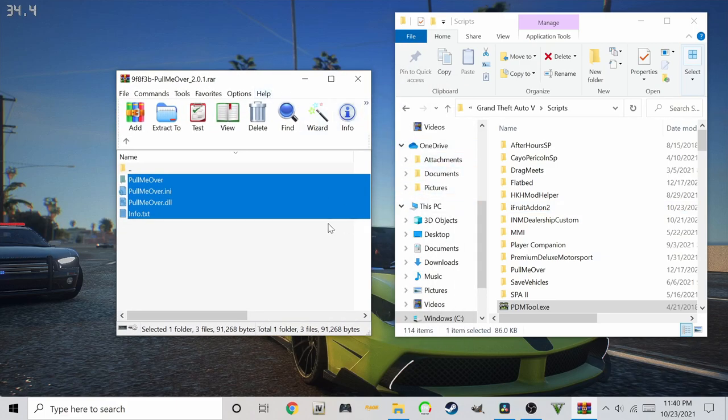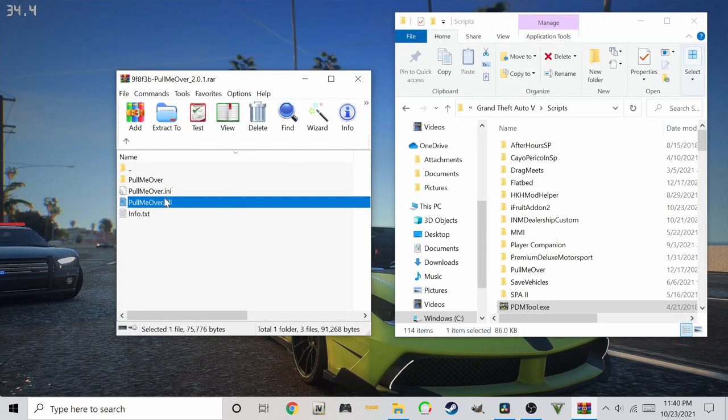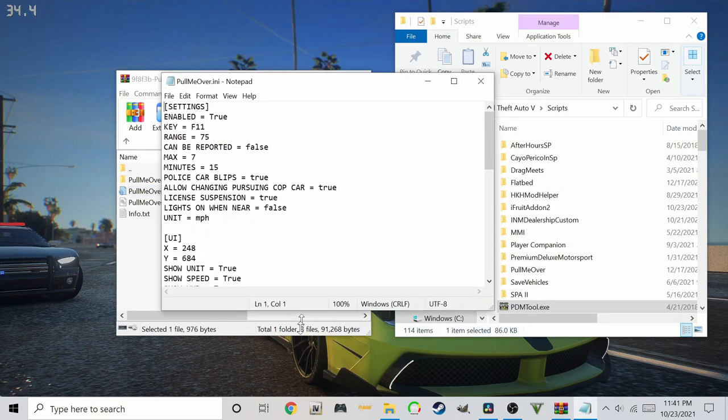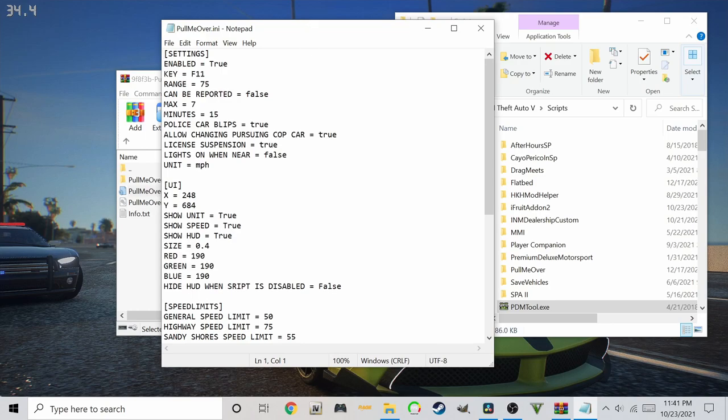Now let's explore the settings. Open the Pull Me Over .ini file with Notepad. Range is how far the cops can see you commit an offense. Can Be Reported allows pedestrians and other motorists to call the cops on you when you commit an offense — I disabled this for myself. Max is the amount of offenses you can commit before getting your license suspended. Minutes is how long it takes to get your license back.